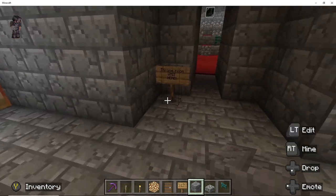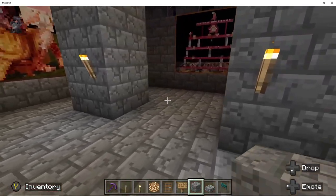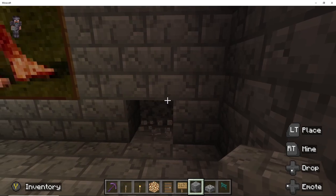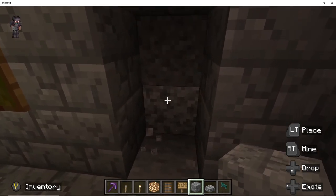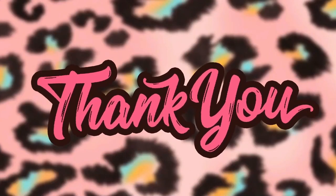I decided then to go to the left-hand side. I was sure there's enough space, and of course we're gonna go up because we want to use part of the mountain as part of our rooms. And this is where we started.